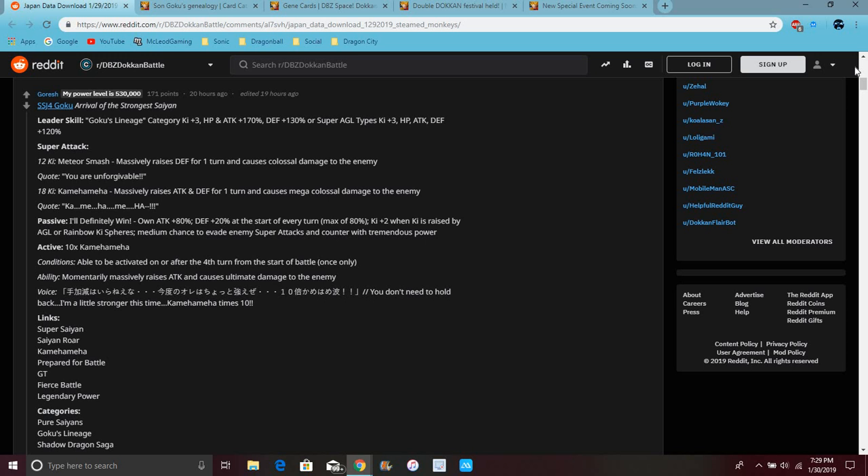For Goku, his 12-Ki super attack is Meteor Smash, which raises his defense up for 1 turn and causes mass damage. His 18-Ki super attack is Kamehameha, which massively raises attack and defense for 1 turn and causes colossal damage.